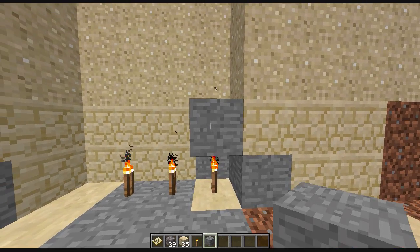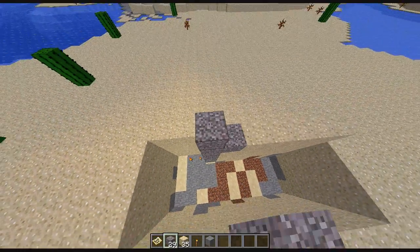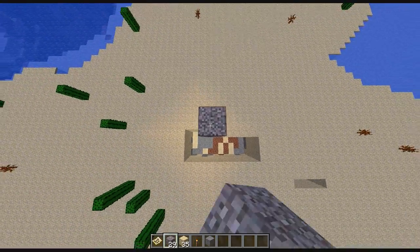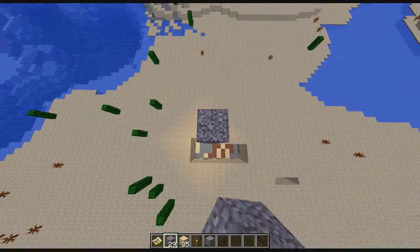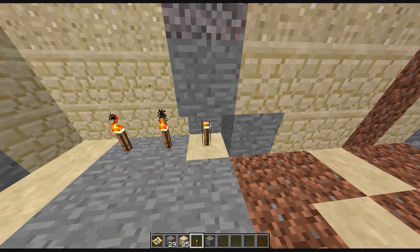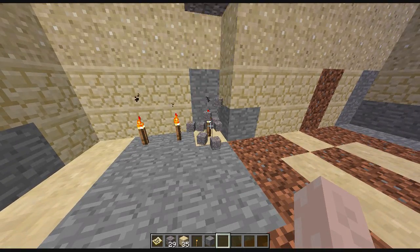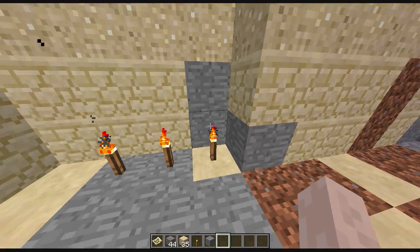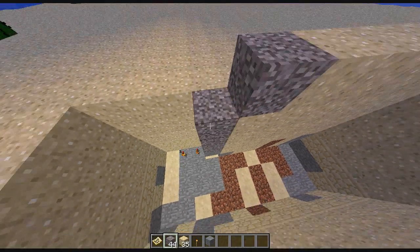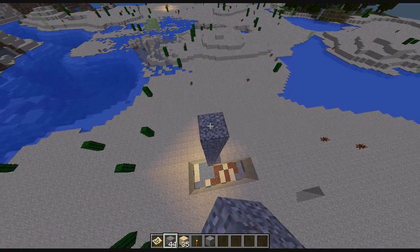Let me get some stone here and just pile up a ton of gravel and we'll see if we can get ourselves some flint. I remember messing around with this before and I'm fairly certain that it gets you flint too. Let's see if any flint drops — I'll keep trying this for a minute, and if I actually get something I'll cut back to it.